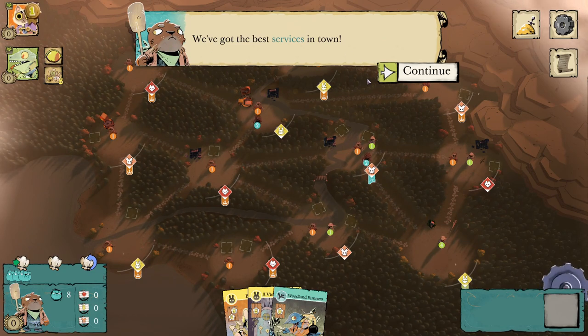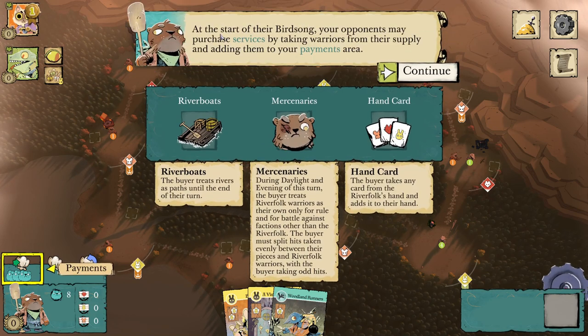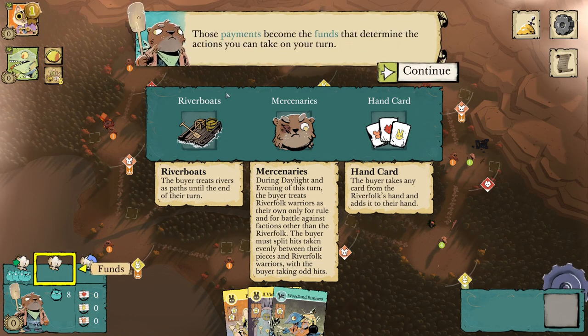We've got the best services in town. At the start of their birdsong, your opponents may purchase services by taking warriors from their supply and adding them to your payments area. You'll see in the bottom left — payments. We start with three Otter funds in the payments box. Those payments become the funds that determine the actions you can take on your turn. Incoming payments happen outside of your turn, including the three you start with, and at the start of your turn they turn into funds.